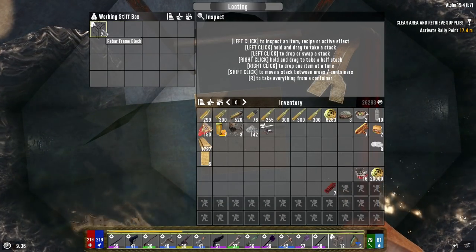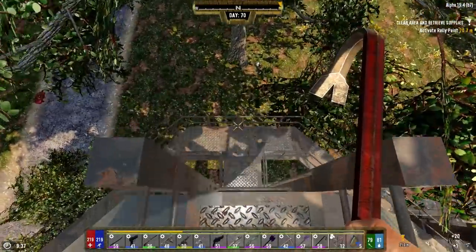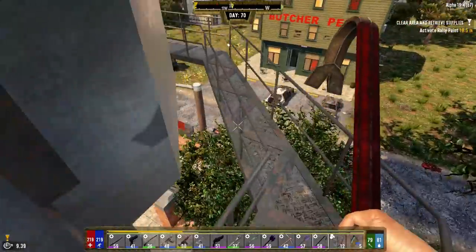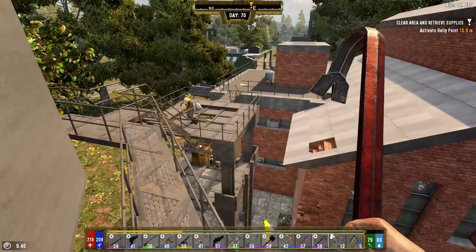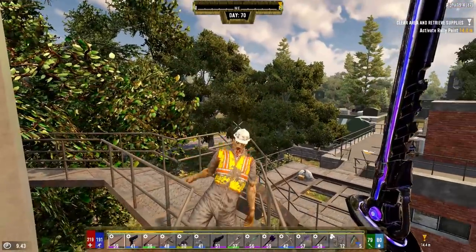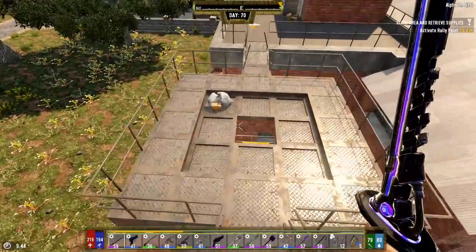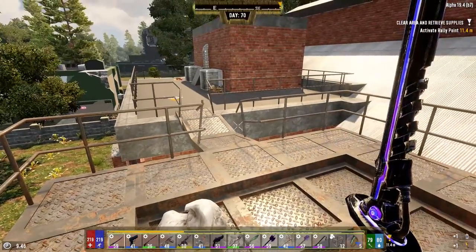Found an anvil in the crate - that's not bad - and 20 rebar. That's not too bad. I'm not complaining about that one. Free loot is okay with me. There's a zombie coming over here knocking stuff down. I missed. Let me try that again.